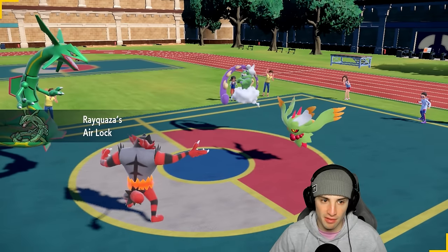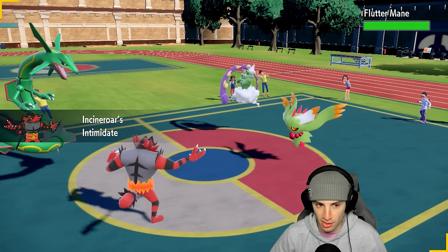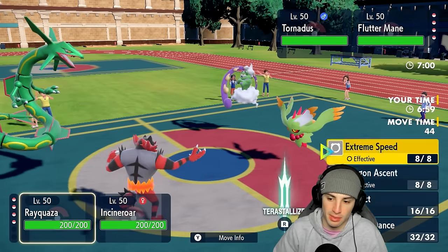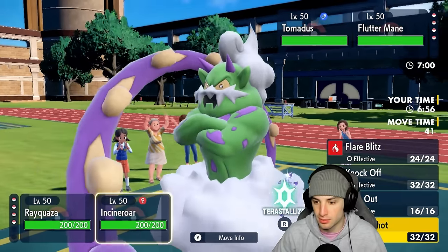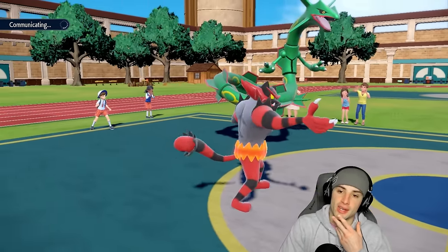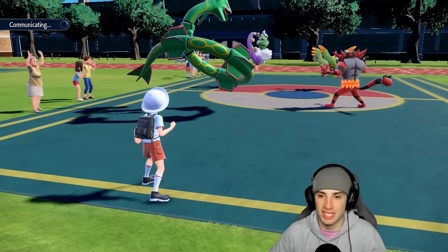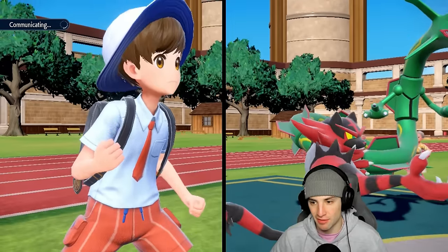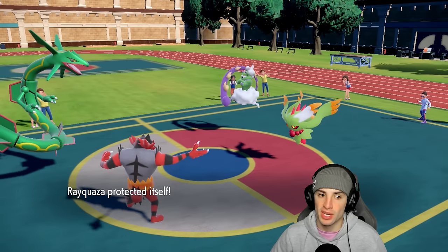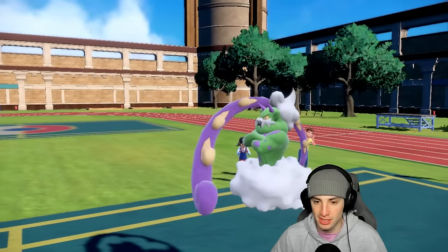Tornadus as their lead — not bad. I get to Fake Out Tornadus. My play here is probably just to Protect Rayquaza and Parting Shot the Fluttermane. I like this because if they go for Dazzling Gleam, I really don't want Rayquaza taking that damage. I also want to see if they Terastallize — if they do Fairy Tera I can Extreme Speed next turn. So I Protect Rayquaza and they set up Tailwind, going for Dazzling Gleam.